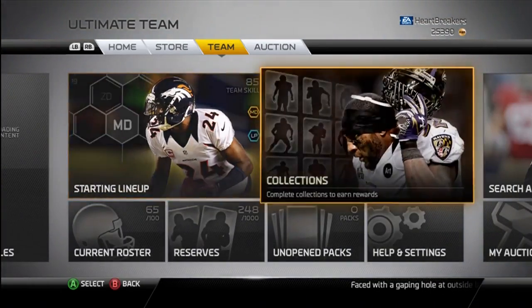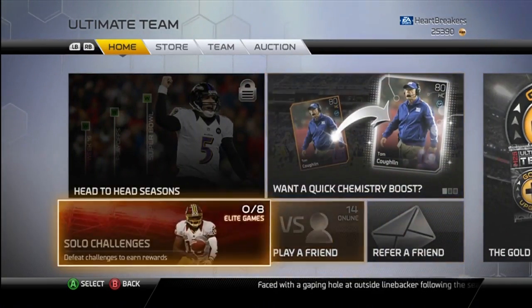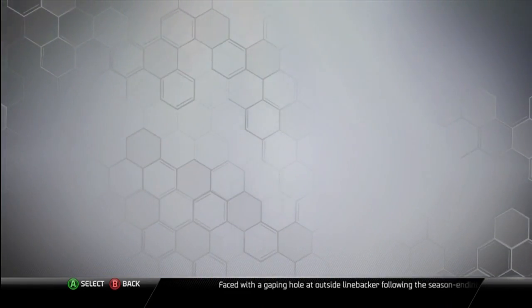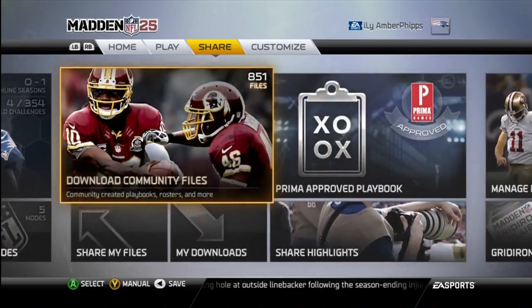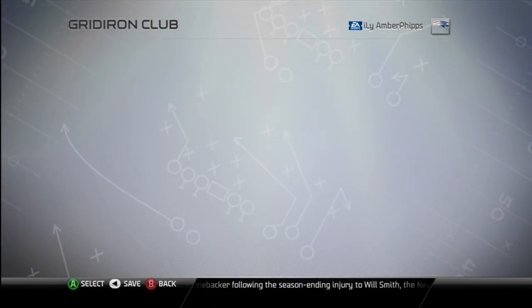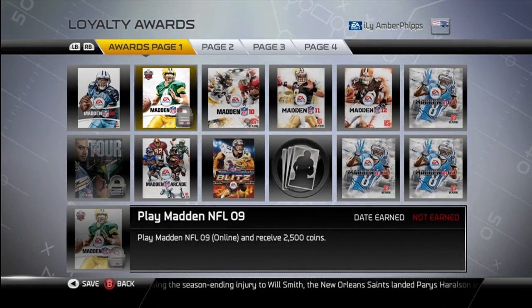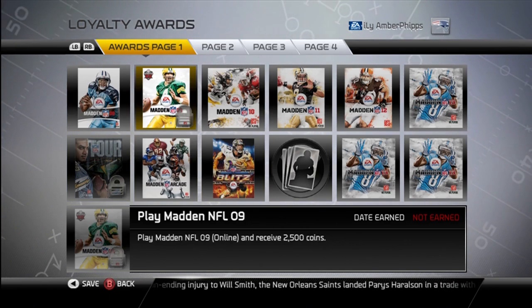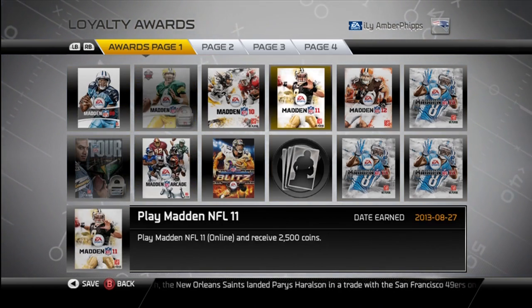There are still a few pieces I need to pick up. I paid 40k for Revis, so I kind of slaughtered my coins a little bit there. They did fix the loyalty things, but I am missing a couple of things. They're not a big deal, but I kind of wish they would give them to me — it's kind of glitched up. I didn't get anything from Madden 09, which I don't quite understand because I've played it, and that's frustrating because I lose out on 2,500 coins.